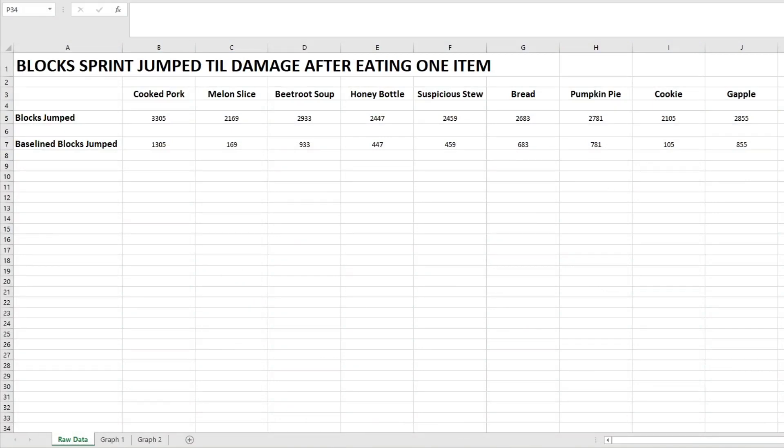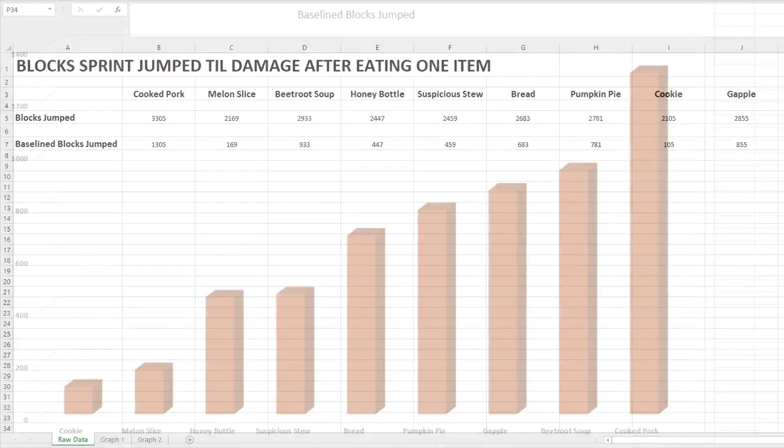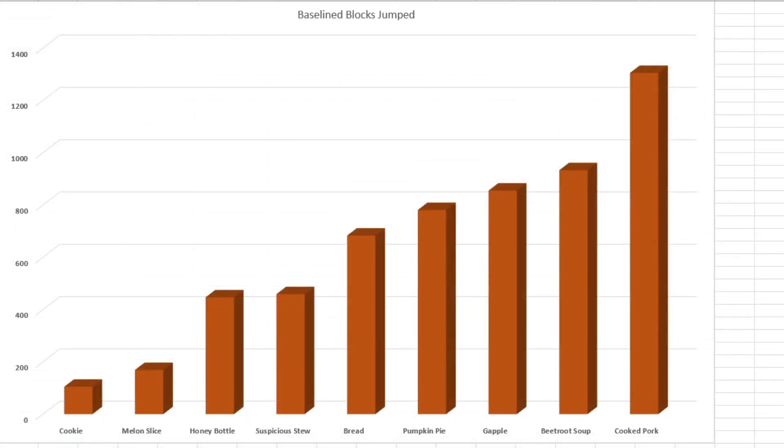Just like we did in the last video, this is the raw data — it's a little bit messy, but that's because it's raw data. Pause the video and take a screenshot if you want the actual numbers. I've put it into a graph and I've taken out a 2000-block baseline because everything was above that, and as a result it gives a much nicer slope so you can see the differences far more easily. The cookie was the worst, even worse than a melon slice, which I was really taken aback by. I expected the honey bottle to perform much better. I thought the golden apple was going to be miles better than it was. The beetroot soup went further than the golden apple. And the suspicious stew — well, that could have gone anywhere depending on the effect it gave me, so that one is a bit of a wild card.